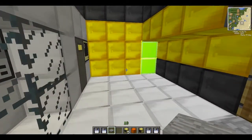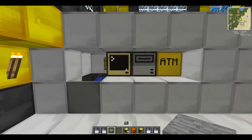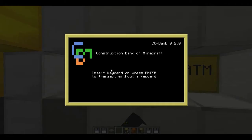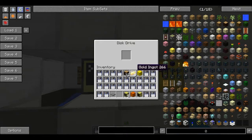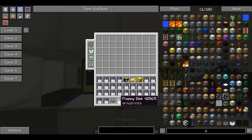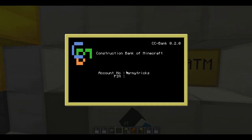If you come over here, that's the server computer and this is the ATM over here. Now you'll need your own keycard to get in. Insert your keycard and press enter to transact. Now my keycard is up here — it's got my name on it: Armytrix. Insert that, and now it's on my account number.